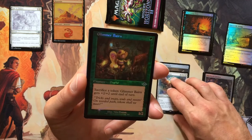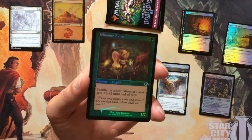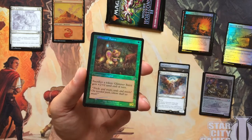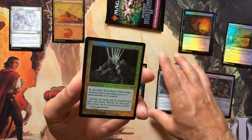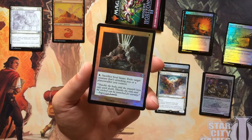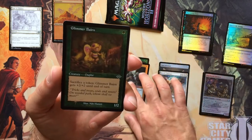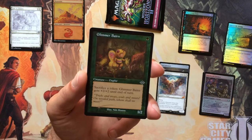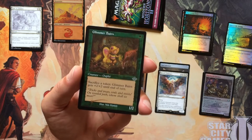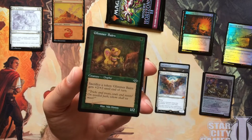We've got our first retro border — Glimmer Baron. Foil Retro Border. We've got our second Retro Border: Soul Snare. Then another Glimmer Baron — this one is the Etched Foil. So we had the regular Retro Border Foil, and now we have the Retro Border Etched Foil. That makes for an odd pack so far. Hopefully they make it up to us in the next couple cards.